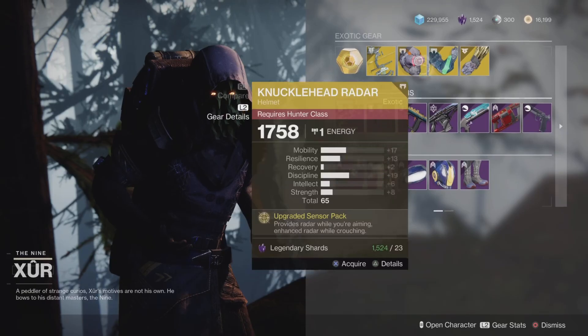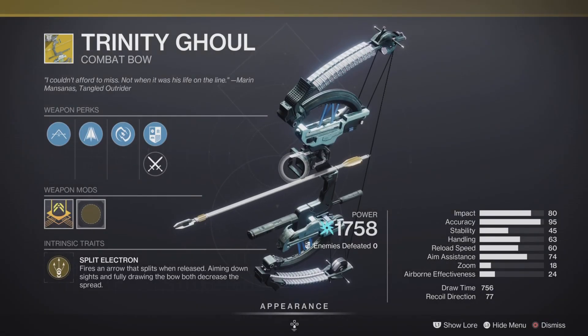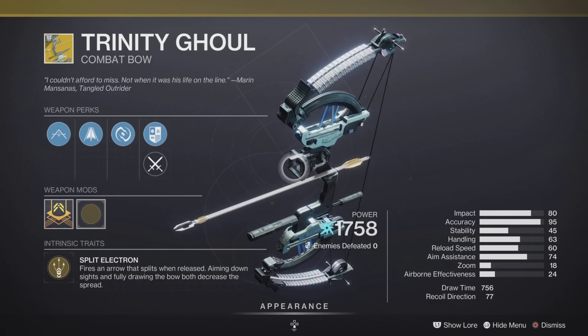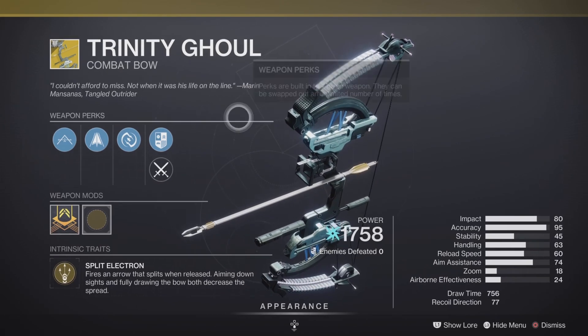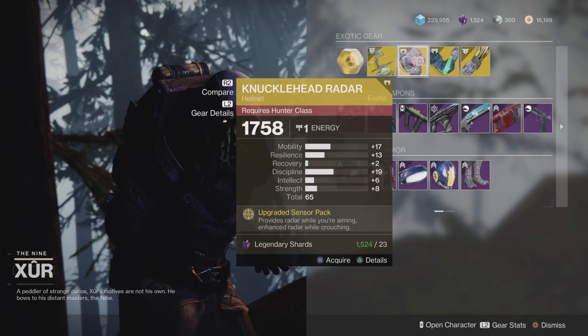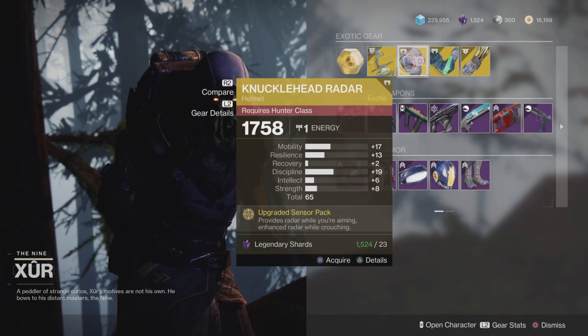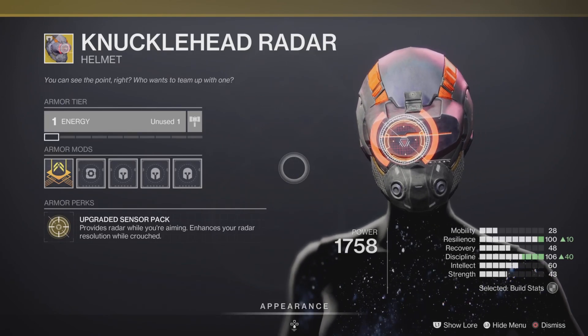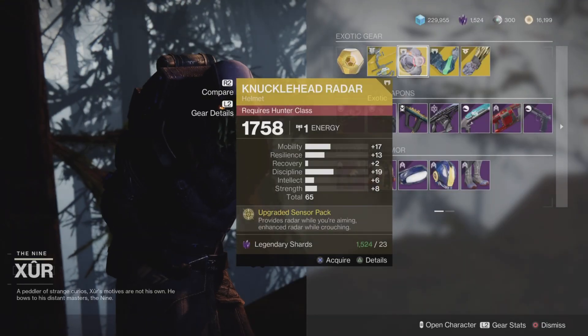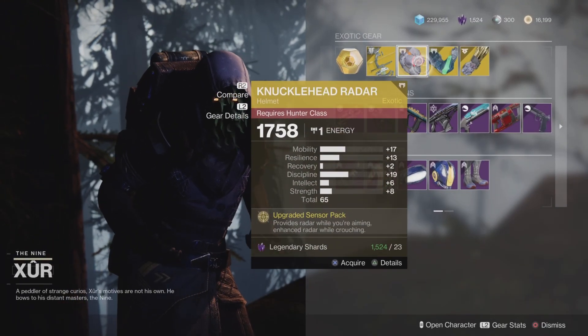Our weapon of the week is none other than the Trinity Ghoul. It comes with the intrinsic perk called Split Electron — fires an arrow that splits on release and on aiming down sights, with fully drawing the bow decreasing the spread — and some other fantastic perks. Pick it up out of your collection; it is excellent. Next up, the Knucklehead Radar — its exotic perk is the Upgraded Sensor Pack, providing radar while aiming and enhancing radar resolution. Excellent in PvE and in PvP.